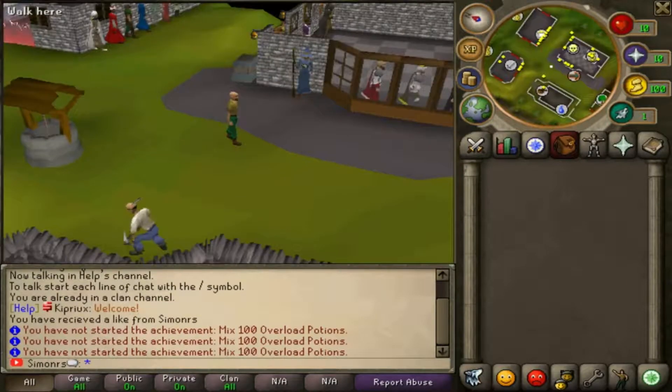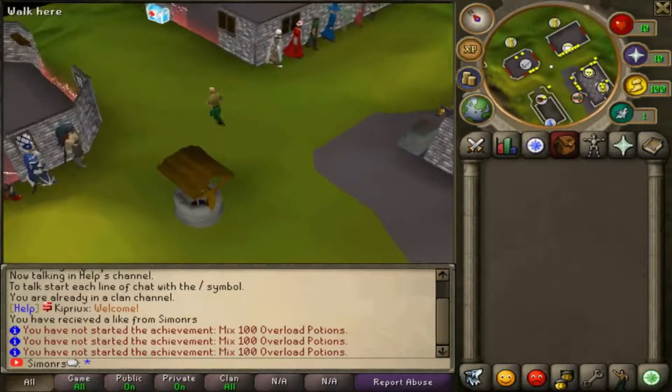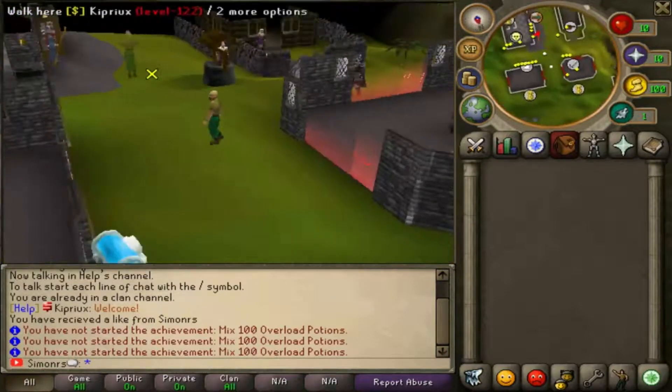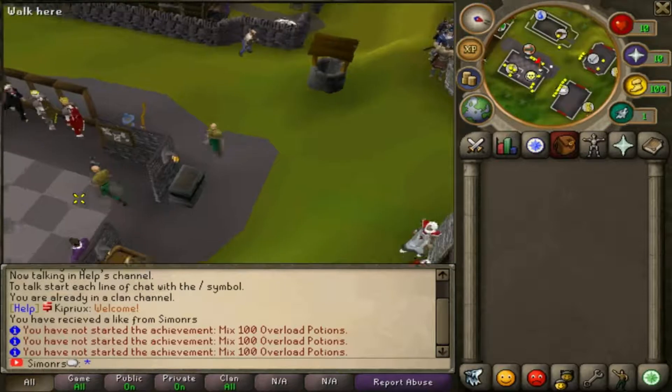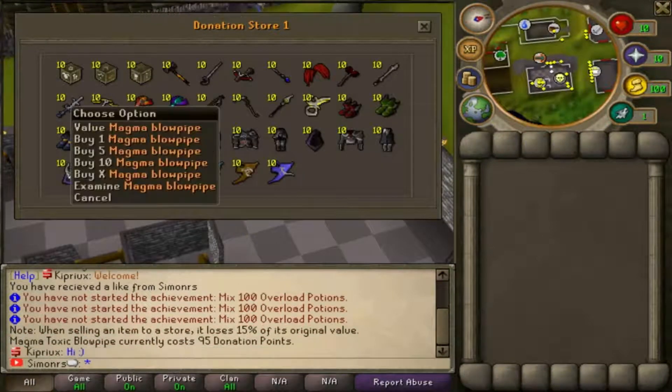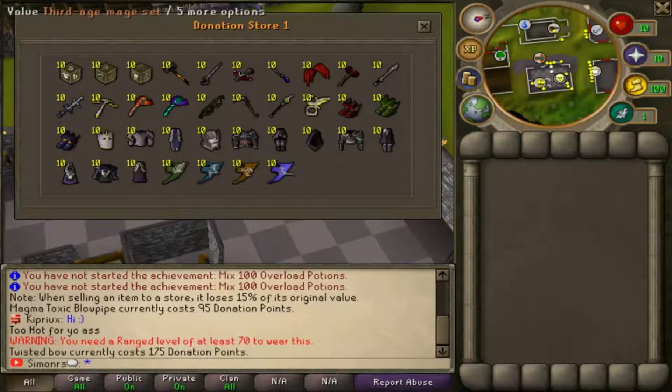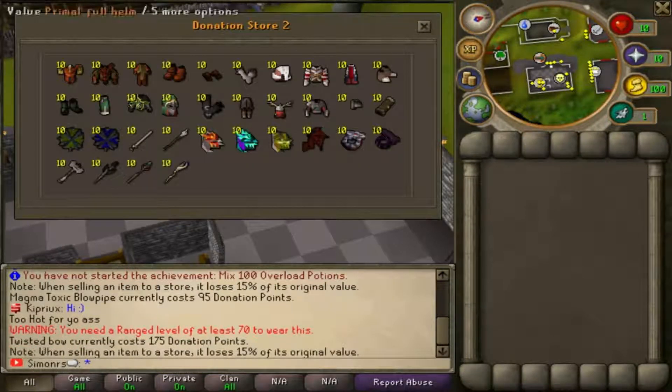I've already checked everything this server has and I can say it's actually kind of neat. They have custom items - I saw they have the magma blowpipe which is custom. Right now it's in the donator store - here it is, the magma blowpipe. And they have T-bows here. So in the donator store you can buy the best items in game like T-bow, wither, blowpipe, AGS, the Korasi rapier, Justiciar armor, and elder maul. In the second donator store you can buy primal - they even have primal! And they have pre-EOC items like battle mage, trickster gloves, trickster, and vanguard armor.